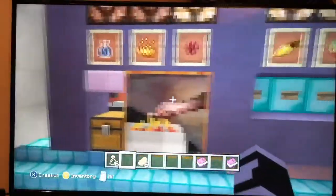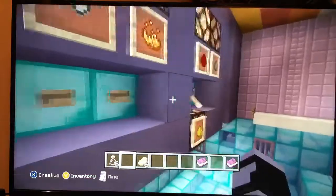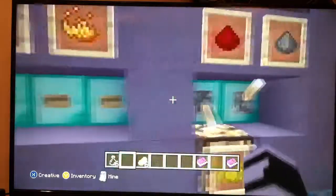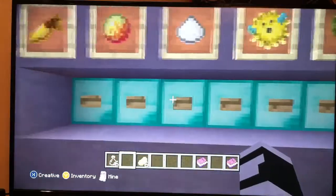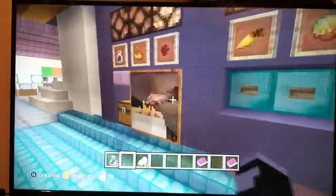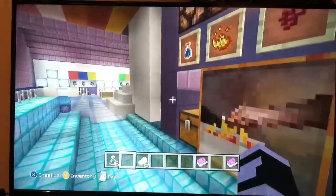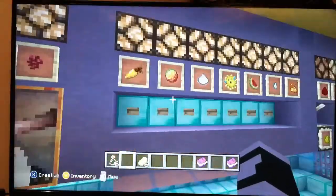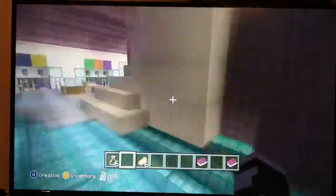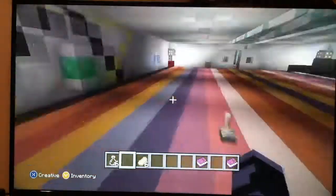Here is your potion brewing stand. Pick whatever potion you want — any kind of duration, maybe a strength potion, a splash potion, some sugar, maybe some night vision. It will tell you right here what's going on and that potions are brewing. Just like that you will get your night vision potion. This is a Mumbo Jumbo design — I will find the link and leave it in the description of how to build it. It is a very good potion brewing stand.